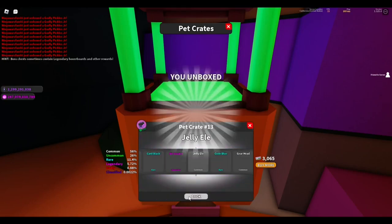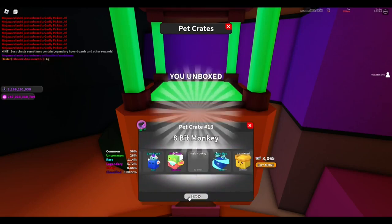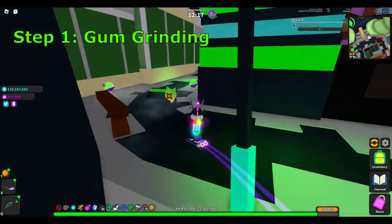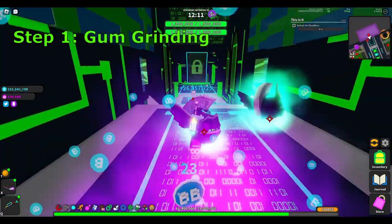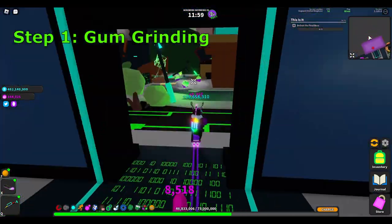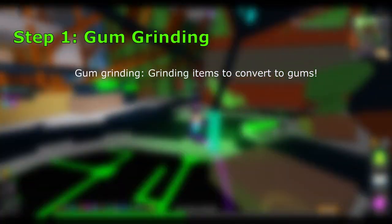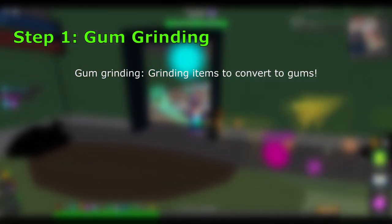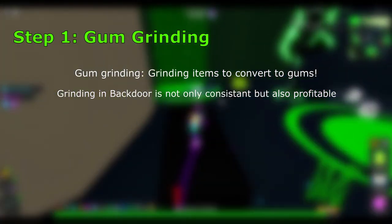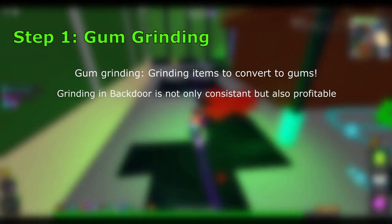The first step is the preparation step, and in order to get prepared you must be gum grinding. Gum grinding means grinding items to convert for gums. The best gum grind method is in the back door, because it's not only consistent but also profitable.